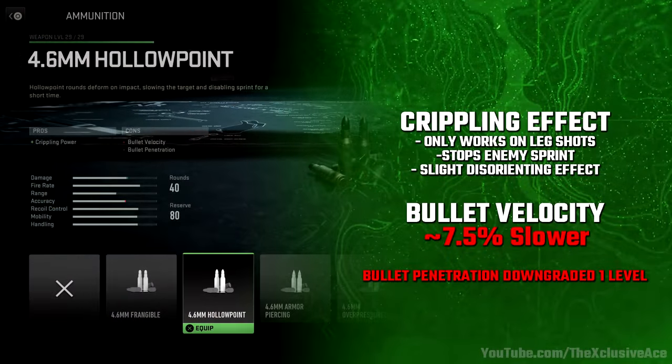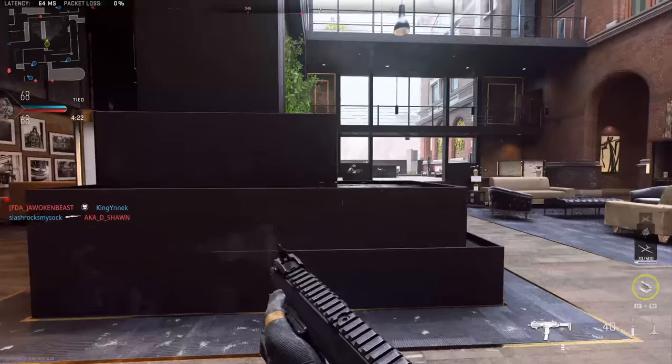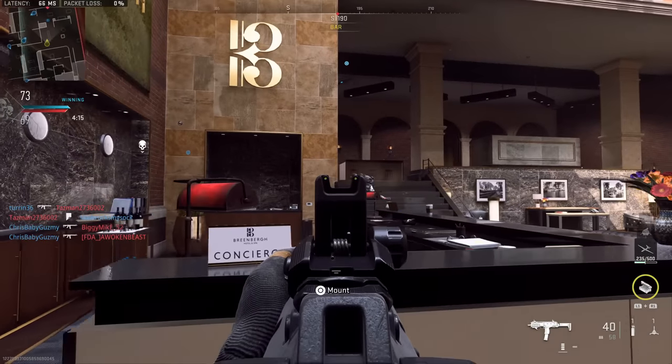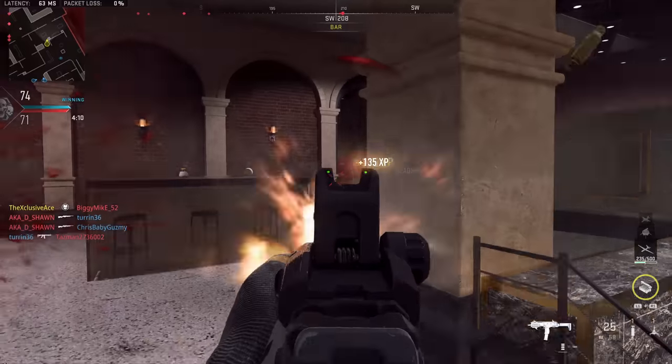The downsides of hollow point include a slight bullet velocity reduction of only about 7.5%, barely noticeable on 6v6 maps, and once again bullet penetration is downgraded by one level. Overall I'm not a big fan — it's a bad habit to aim at enemies' legs since they're moving around so much. More often than not, you're better off shooting them in the torso and killing the player rather than trying to stun them, especially with how fast the time to kill is in this game.